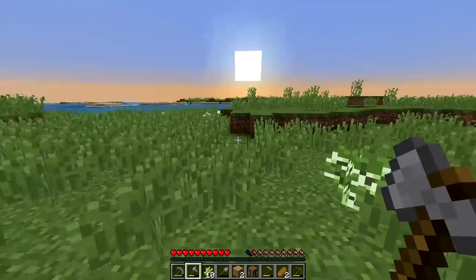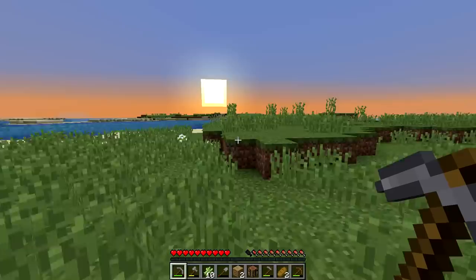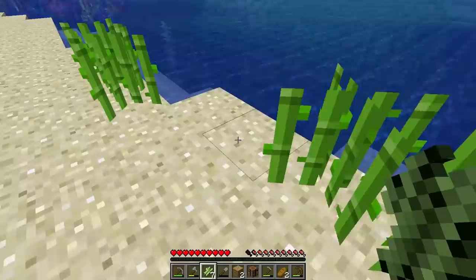Sun is going down. I want to get underground and do some mining. Maybe there's a cave where we started - let's go look really fast. I want to get underground as quickly as possible. Pit stop for sugarcane planting.